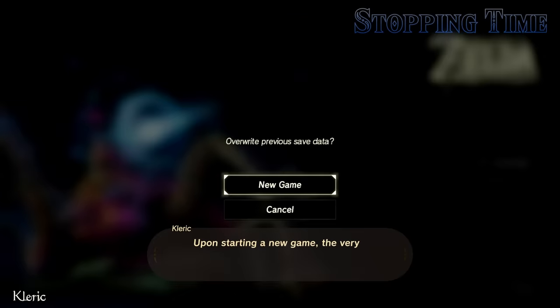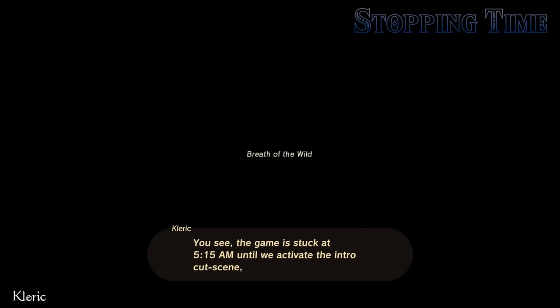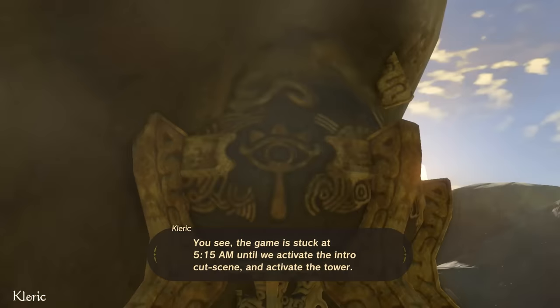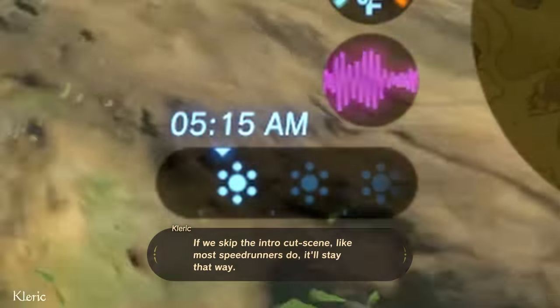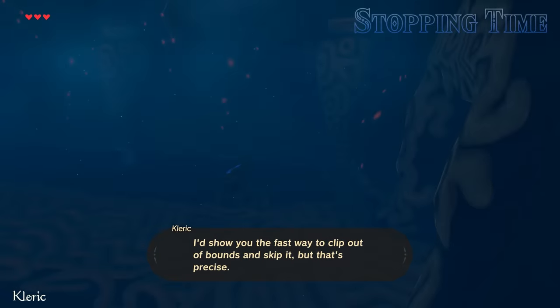Upon starting a new game, the very first thing we can do after grabbing the Sheikah Slate is to never let time start. The game is stuck at 5:15 a.m. until we activate the intro cutscene and activate the tower. If we skip the intro cutscene, like most speedrunners do, it'll stay that way.